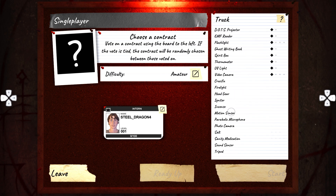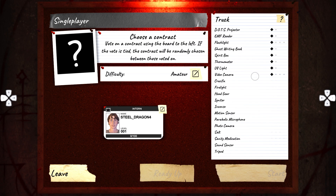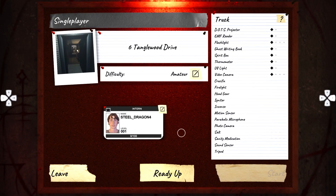We have to learn so much equipment in this game — a really long learning curve. I'm excited because the goal of this game is to enter a house, do ghost hunting, and figure out what the ghost is. So this is all the equipment we have right now: a dots projector, EMF reader, spirit box, UV light, and a video camera. We're going to Tanglewood Drive. Alright, here we go.